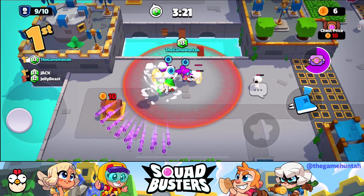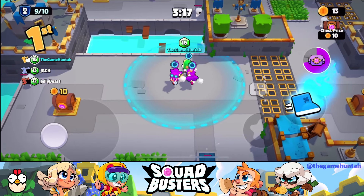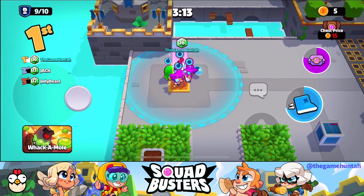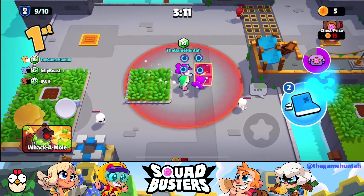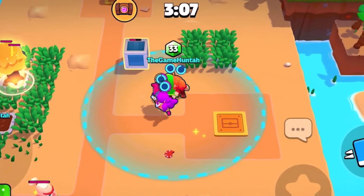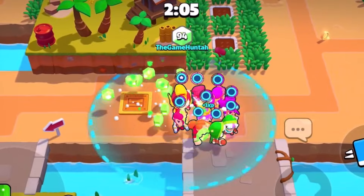Let's break down her abilities. The Bandit's Baby ability gives you 7 gems whenever she's selected from a battle chest — a fantastic boost right from the get-go. In this clip you can see the instant gem boost we get when we pick the Bandit from the battle chest. Those gems can make a huge difference early in the game.